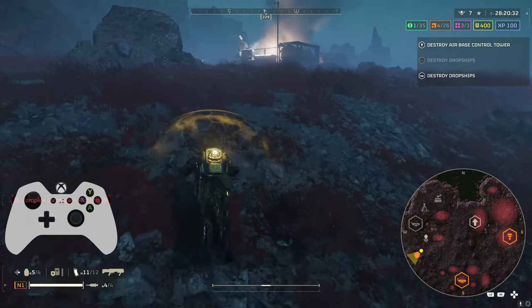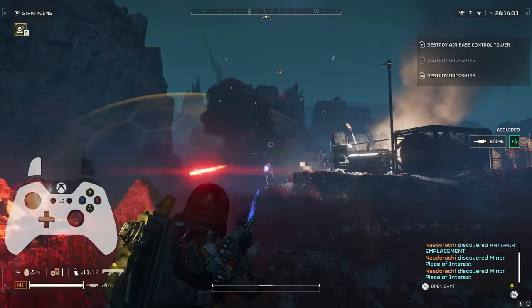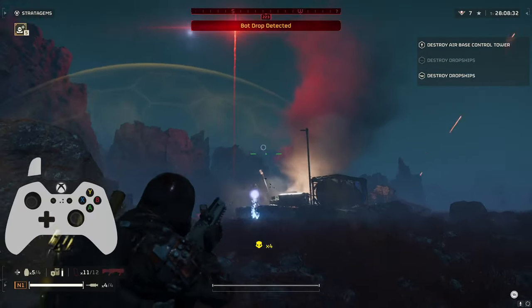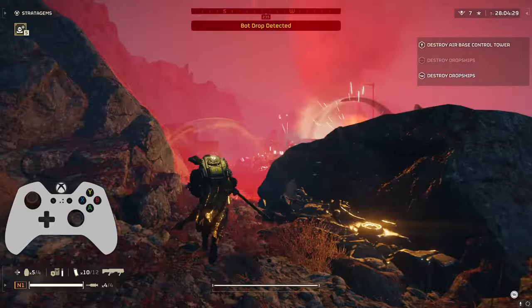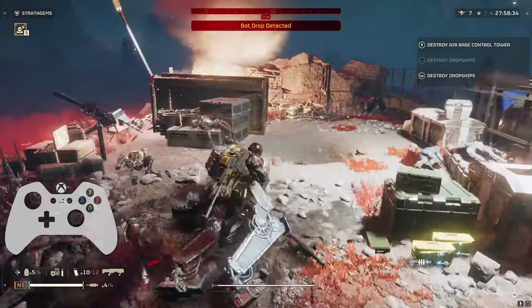I'll spoil a little bit and just say right now, I take out every single base on the map except for the two big ones in the top right — we just got pressed for time in the end. We do nail all of the objectives and all of the side objectives. But when you're doing solos with all these spawn rates of little guys, if you're not constantly on the move, you waste too much time fighting and will run out of time very quick.